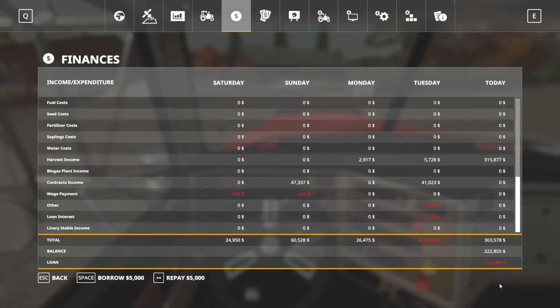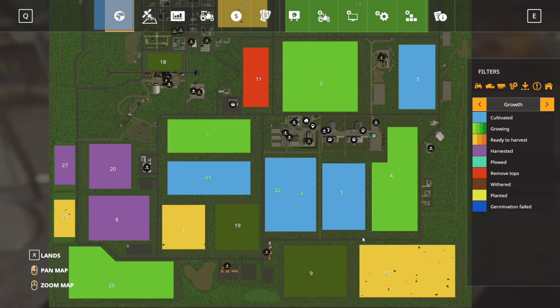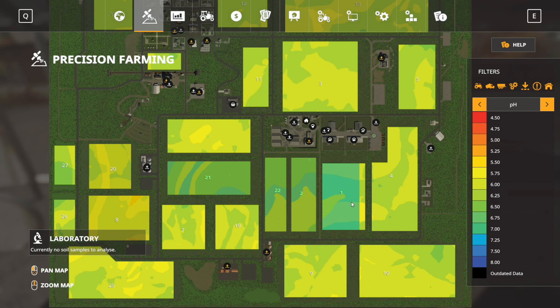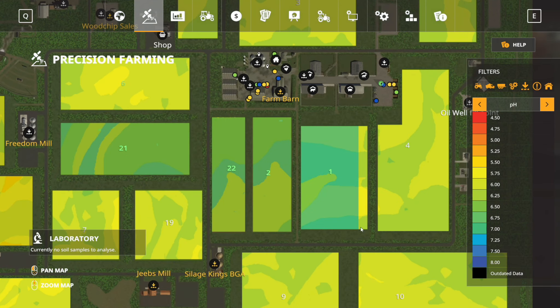Before we did that, we took a loan from the bank to buy field one — now we own it. We did manage to spray some lime on it, so let's see, this is as much as we've been able to do so far.